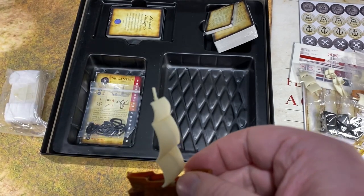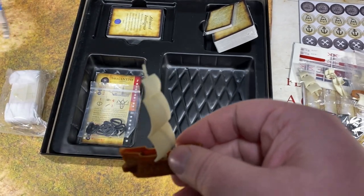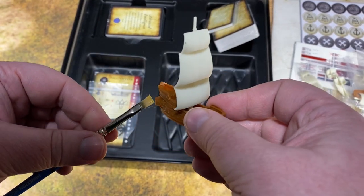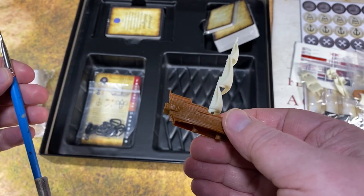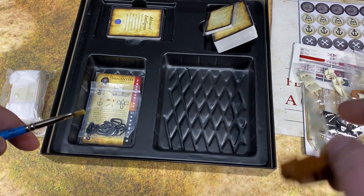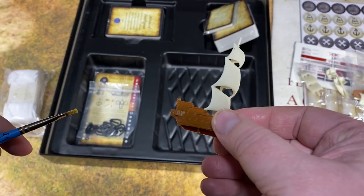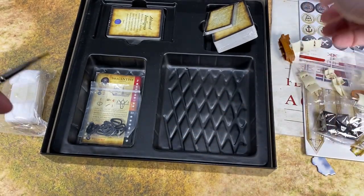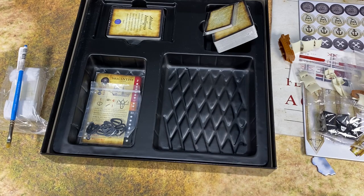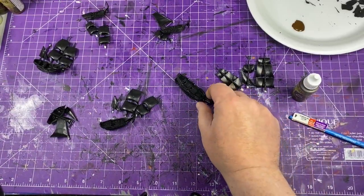Now I'm going to move on to painting. I'm going to paint everything with black craft paint first — I know everyone would cringe at craft paint on small miniatures, but we're going to put a solid, sturdy coat and seal everything in on all these pieces. After the black craft paint primer dries, we'll move to miniature paint for the details.